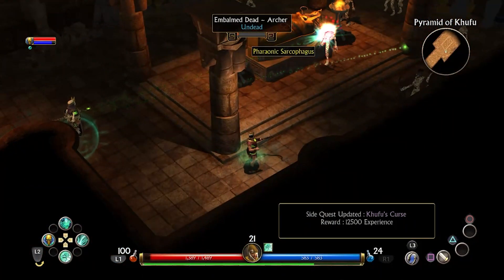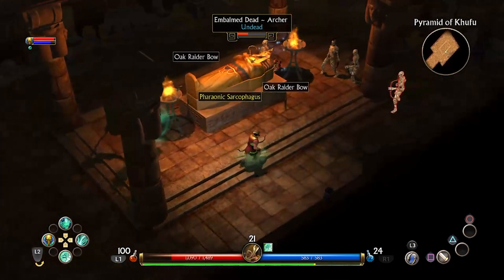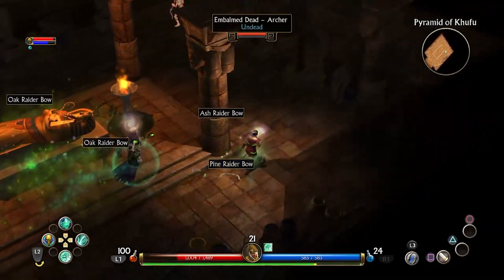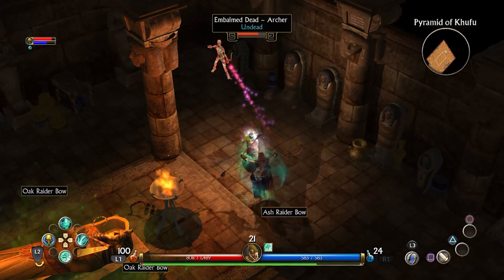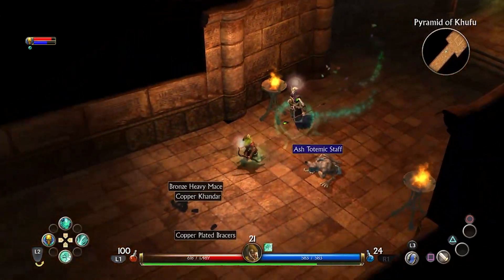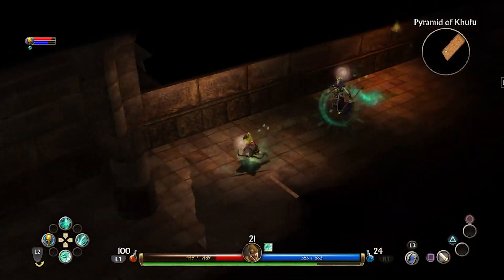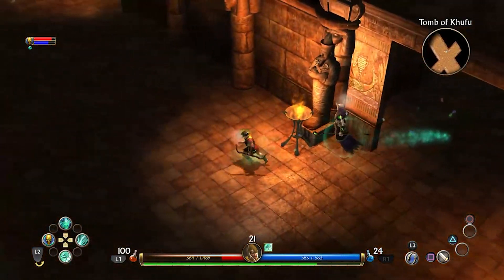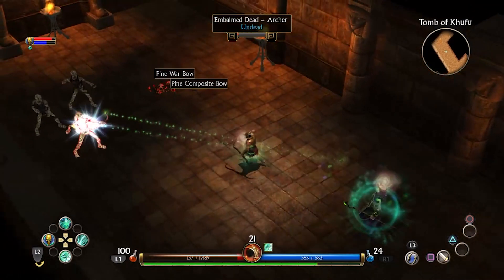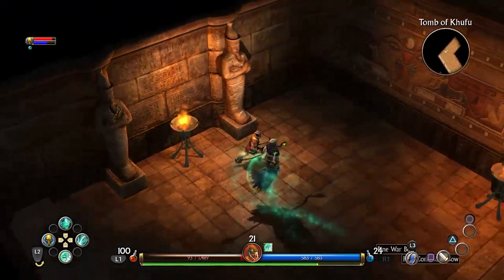Khufu's Curse — there was a side quest that we had. Didn't even know that we had that. That was trapped. Okay, so now there's only one more area here in this pyramid that we can go to, so we're gonna check that out. Unless that's a dead end — I have no idea. But then we need to go and search for the Rebirth Fountain. This is a dead end? No — there's a door here.